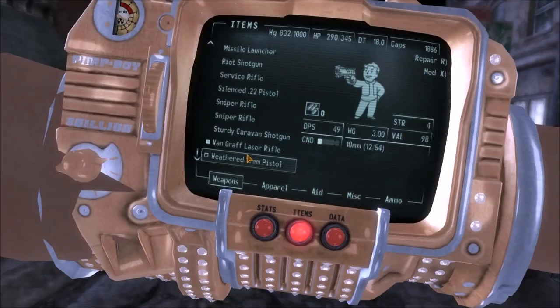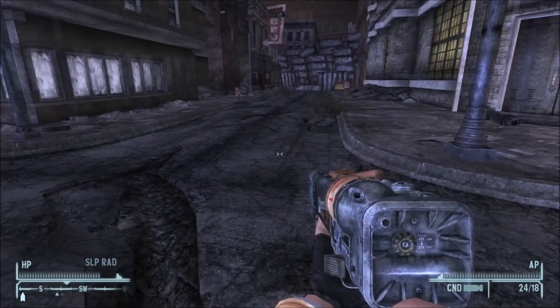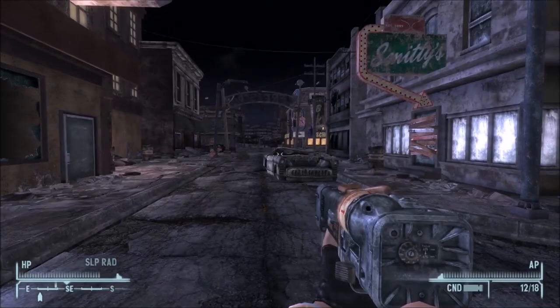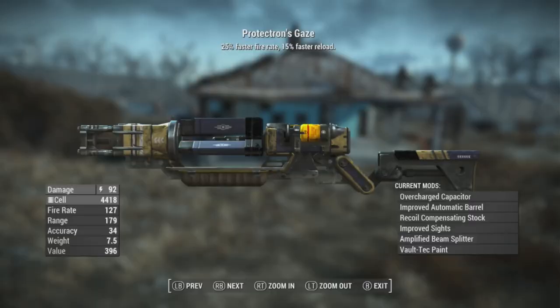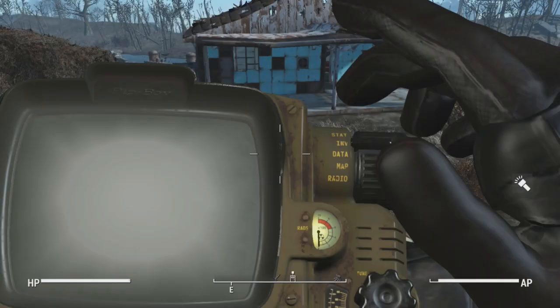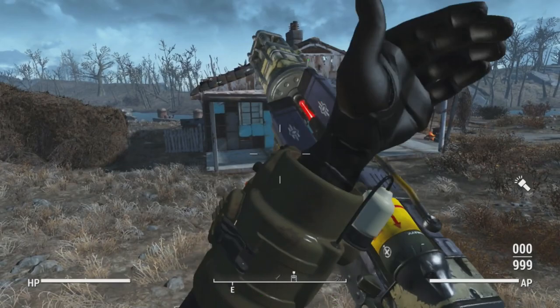Number 3, the Fallout New Vegas Van Graaff Laser Rifle. This rifle bears the name of the energy weapon dealers known as the Van Graaffs in New Vegas, and is the reward for completing the Birds of a Feather quest — the player can choose between a laser rifle or a plasma rifle. The strange thing about this laser rifle is that it's much worse than a standard one: it does less damage, is less durable, and has less of a critical chance. I have a feeling that somehow the Van Graaffs actually manufactured this one. Number 4, Fallout 4's Protectron's Gaze — a unique AER-9 acquired from Fallout 4's version of the Mechanist. The Protectron's Gaze features the Rapid ability, giving it faster rate of fire and a faster reload. The Mechanist is a smart gal, so she likely made this — she also made the suit and modifies robots.